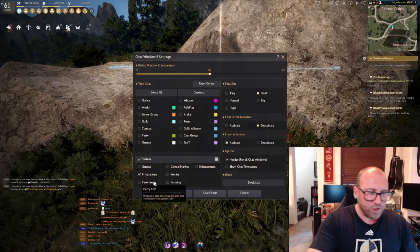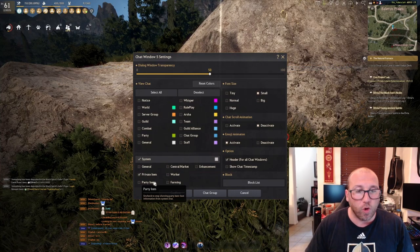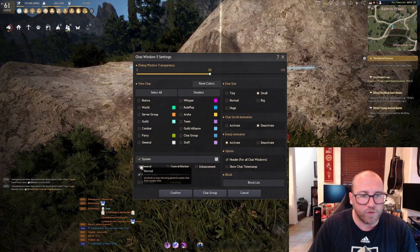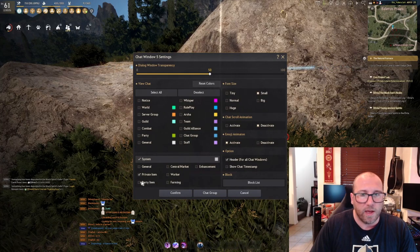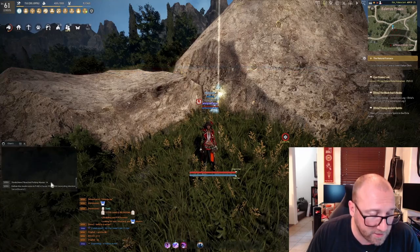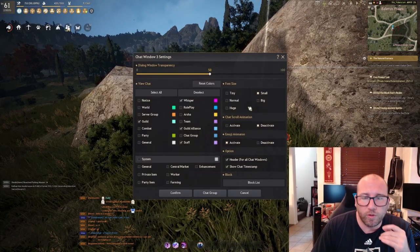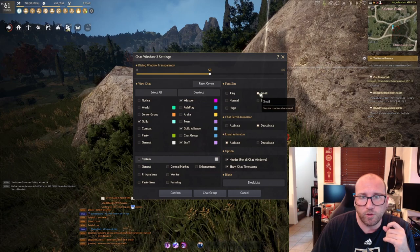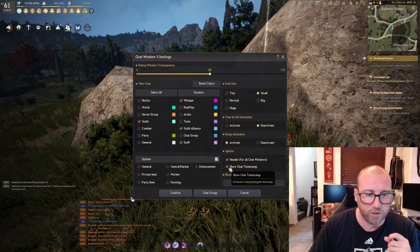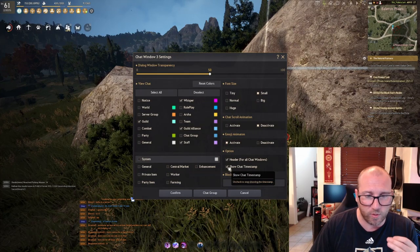As a new player, this chat spams you with every achievement that every nearby player accomplishes. You don't care what fishing level a guy 200 meters away has received. So turn off general, leave private item on, everything else turned off, and hit confirm — this will now only show you what you want to see. I do prefer a smaller chat font, so I turn font size to small. I also prefer to show timestamps on my whispers and guild chat so I know when everything's been responded to in a timely manner.